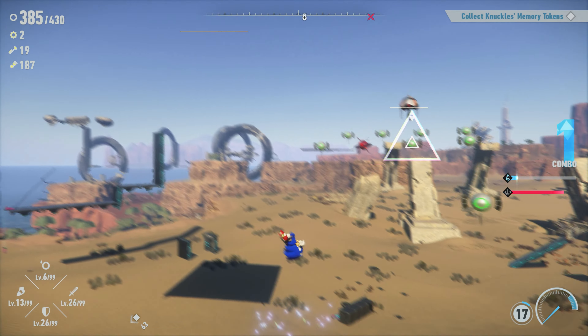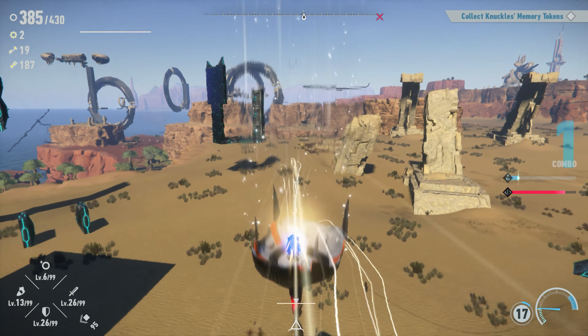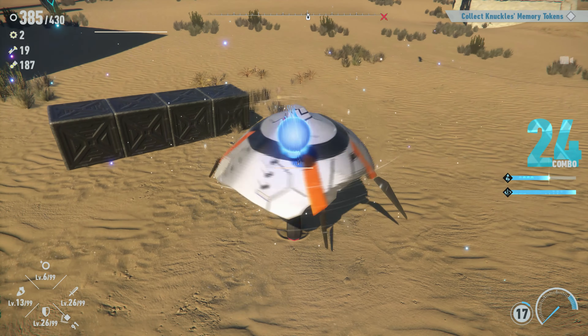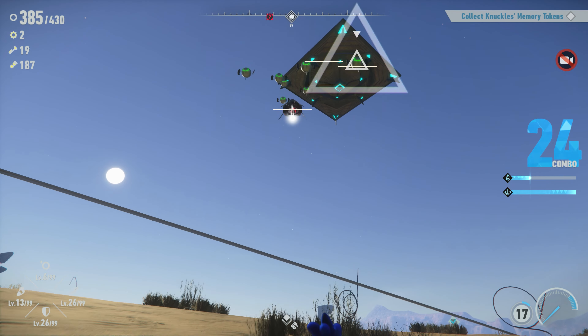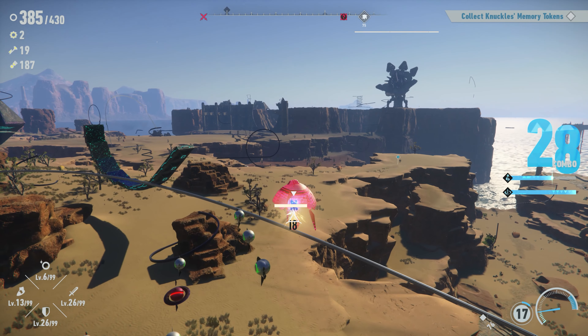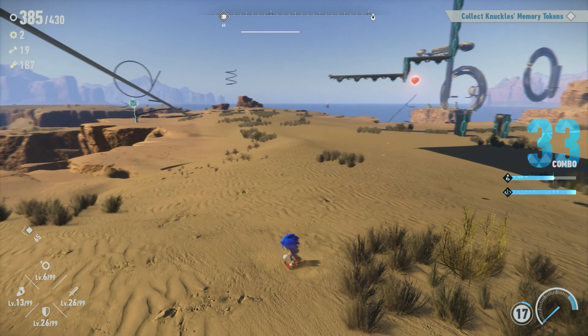The high point was definitely the Super Sonic boss fight at the end of the first island. You are on a mission to save your friends on every island, and by gathering that island's currency you can make them talk and tell useless stuff. Sometimes they even give you these time-gated frustrating missions to complete.